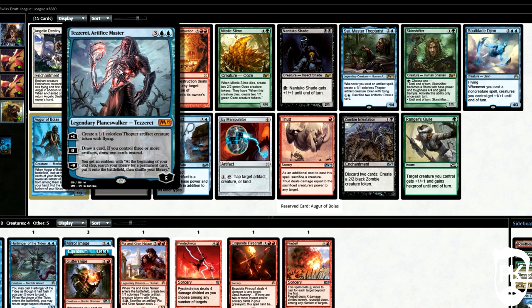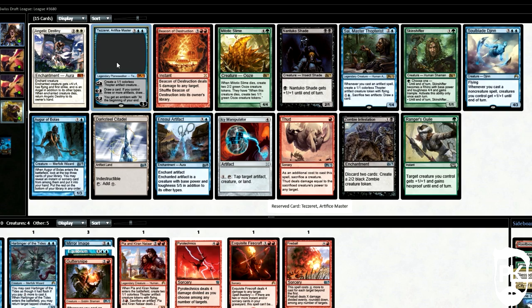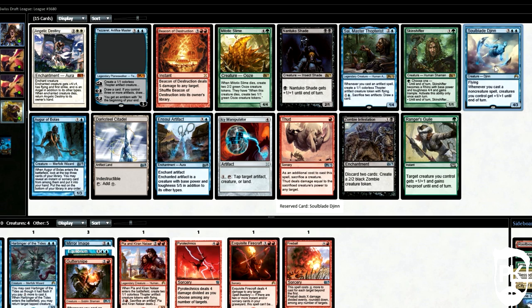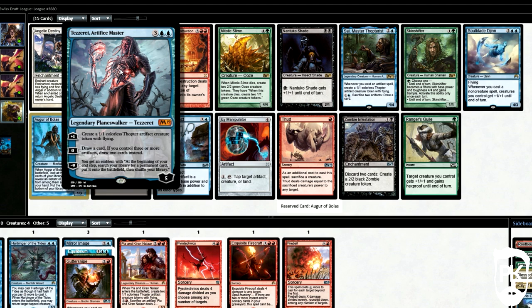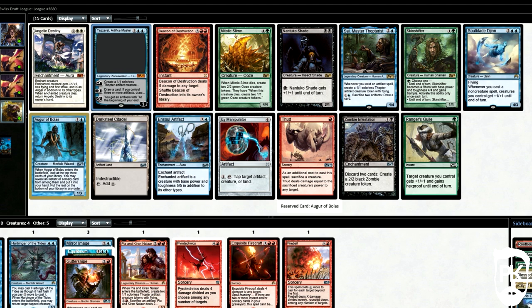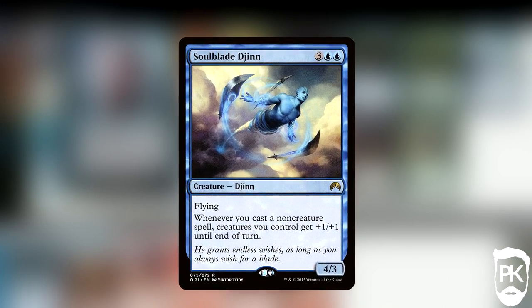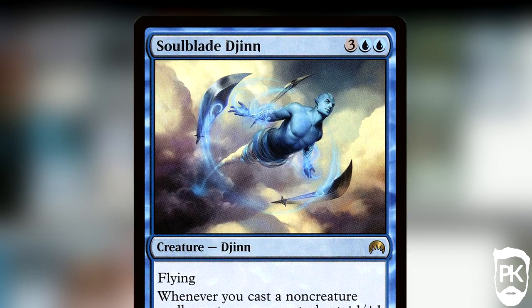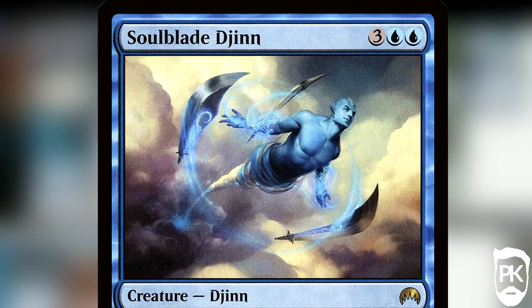Pack two, pick one. The pack looks pretty dull for our tempo spell-slinger deck. However, we could pivot or double down on the blue-red artifact archetype that Tezzeret and Ensoul Artifact suggest exists in the cube. I decided it might not be possible to wield all of them, so I take the Soul Blade — Shu Yun — as it plays well with burn spells and removal, prowessing our whole team. He also has super cool art like some sort of Jhin cruise missile.